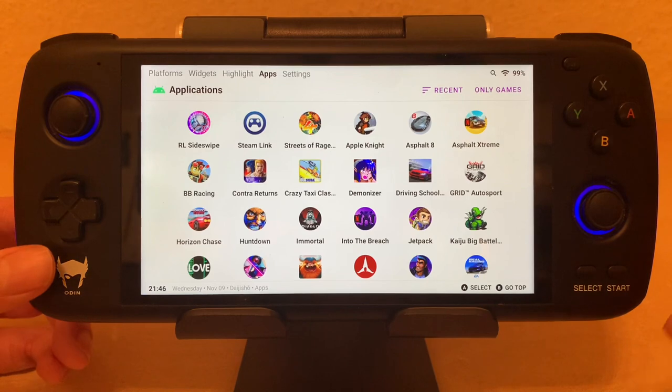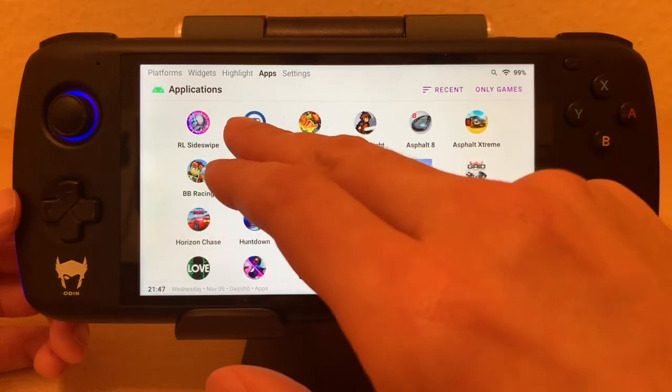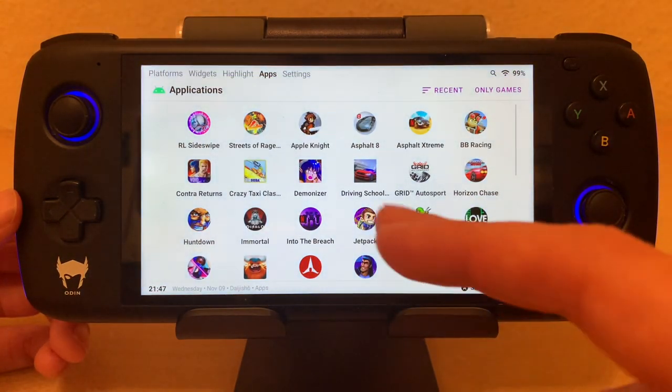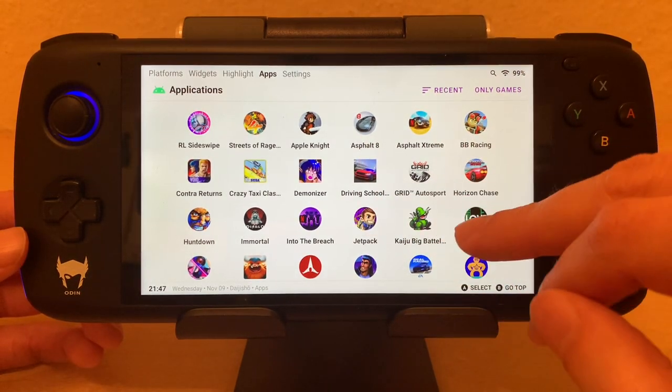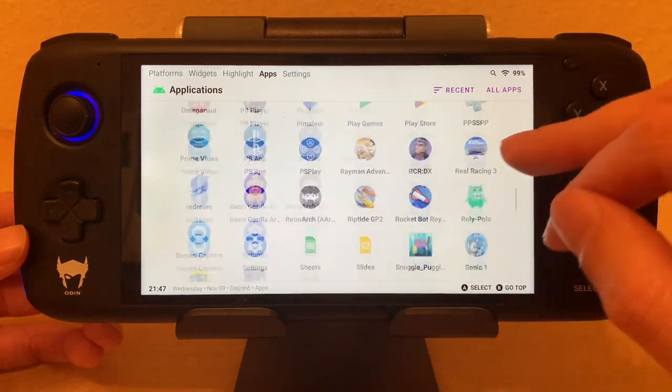In the Apps view, this is only games. I can see Steam Link is misplaced — I can flag it as 'not a game' and now it will no longer show in my games list. So this is a view of just my Android games on my Odin. Or I can switch and see all my apps, which is really nice.